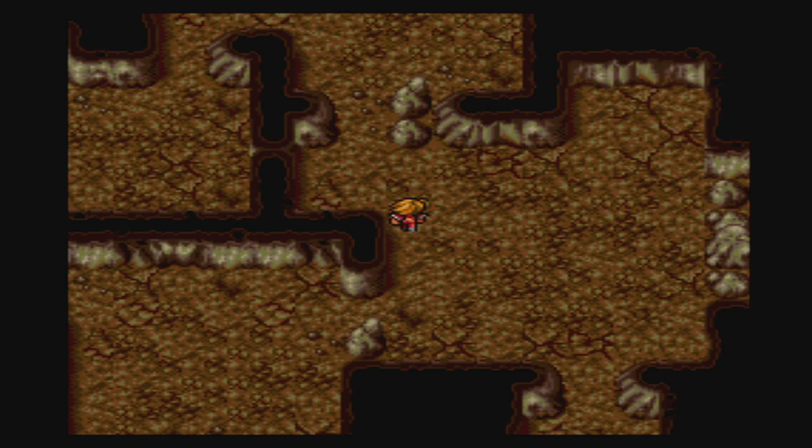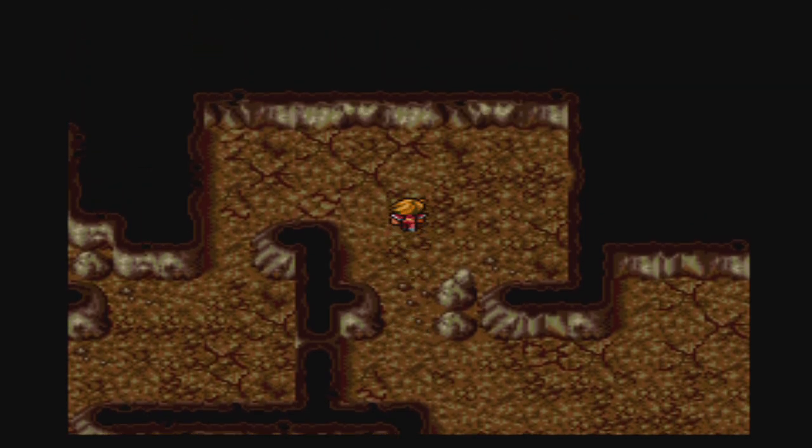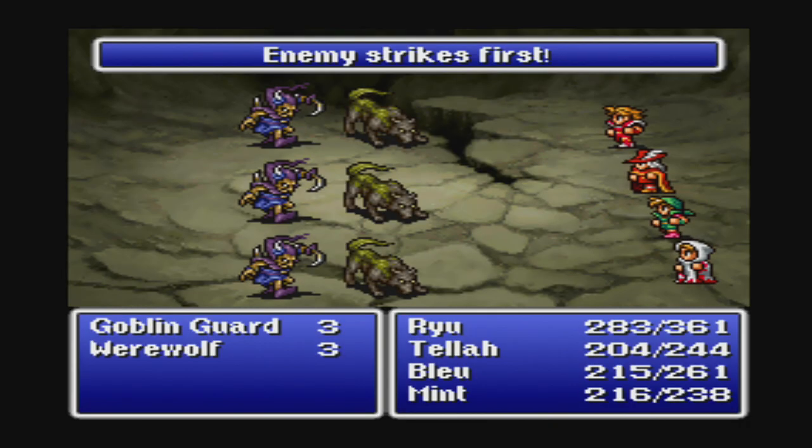I think the bottom path is where we want to go, but we need to hit the treasure room first. Enemy encounters are roughly the same here — a couple of set points for encounters will be those Noma guys.